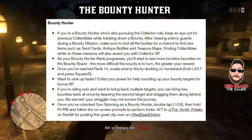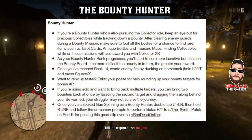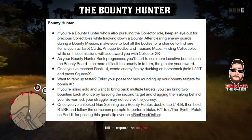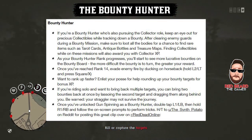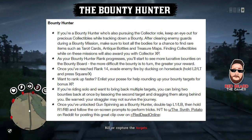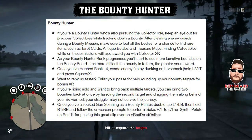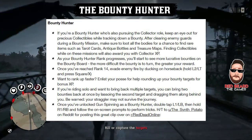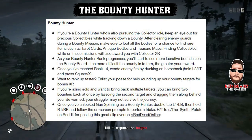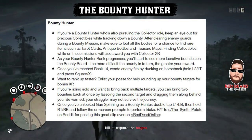The first one is bounty hunter. As you go out and search your bounties, you can start killing the enemies that are protecting your bounties and looting those bodies. You'll actually find antique bottles, tarot cards, treasure maps, etc. As you collect those, you get collector XP and you'll start building collections that you can sell to Madame Nazar.